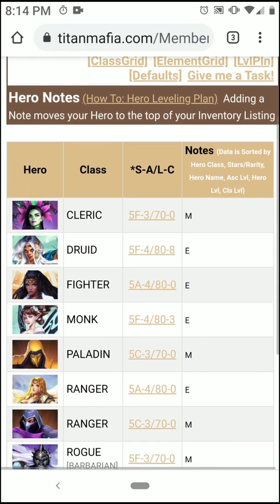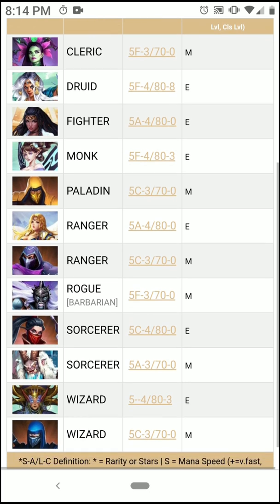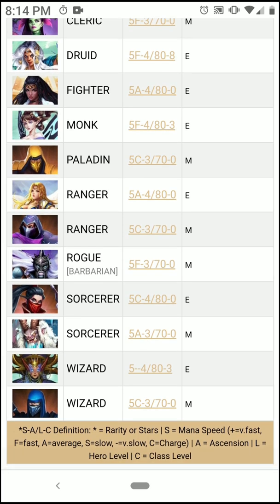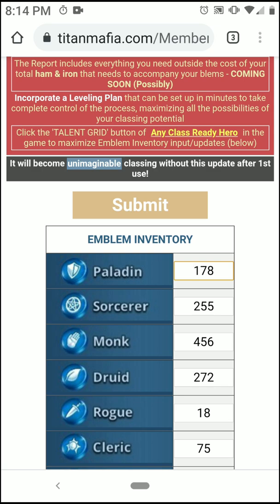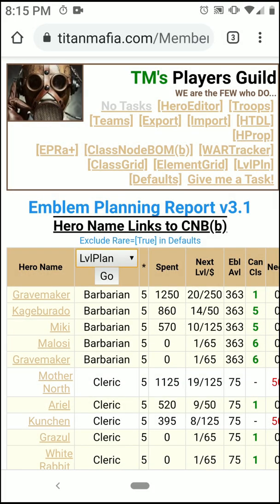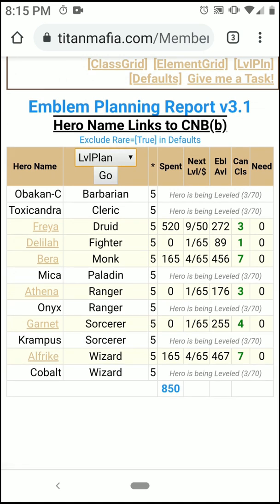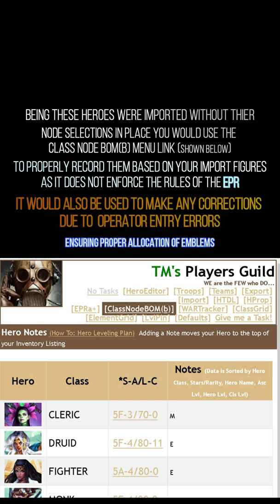Then take a look at the leveling plan. It's listed by class and shows you where you might have some issues — with Wizard, Sorcerer, and Ranger. But there it is — that is the beginning of it. So now you work off that list to do your classing and your leveling. When we jump in here and select Level Plan through the EPRA, you can see how many levels are in the green and which heroes are being leveled. One thing to note: because this was an import, they were imported without their node selection, so you would use the class node bomb link shown right here to make those proper.